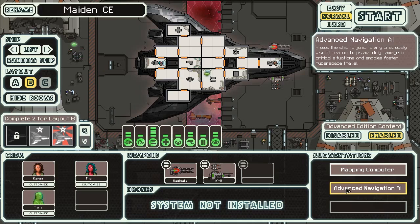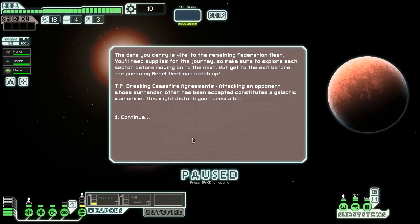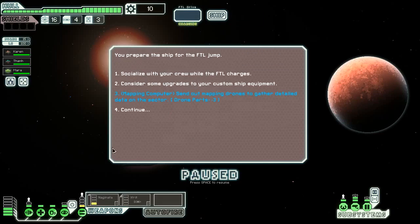Advanced Navigation AI allows the ship to jump to any previously visited beacon to help avoid damage in critical situations and enable faster space travel. MacFing Computer controls mapping drones that can scout the entire sector - requires an empty beacon and additional drone parts. So we're going to hit start, and you're going to see some new stuff right away. We have new tip-breaking ceasefire agreements and all that is different. We can socialize with our crew while the FTL charges, consider upgrades to equipment, or send out mapping drones. I think we'll socialize with our crew.